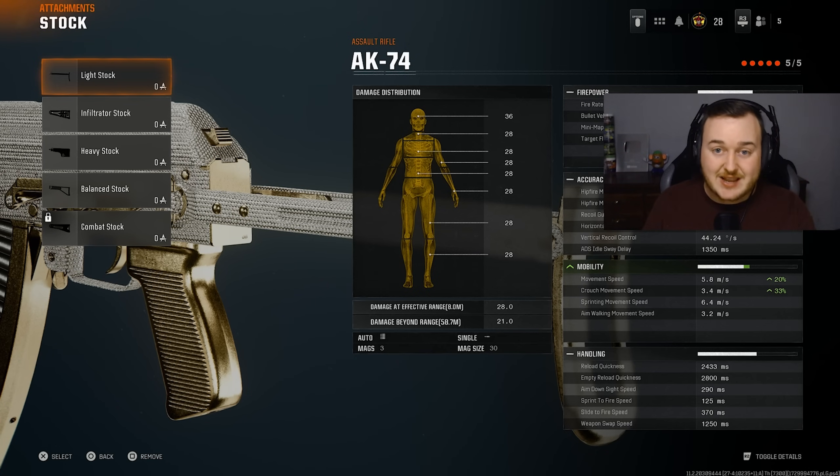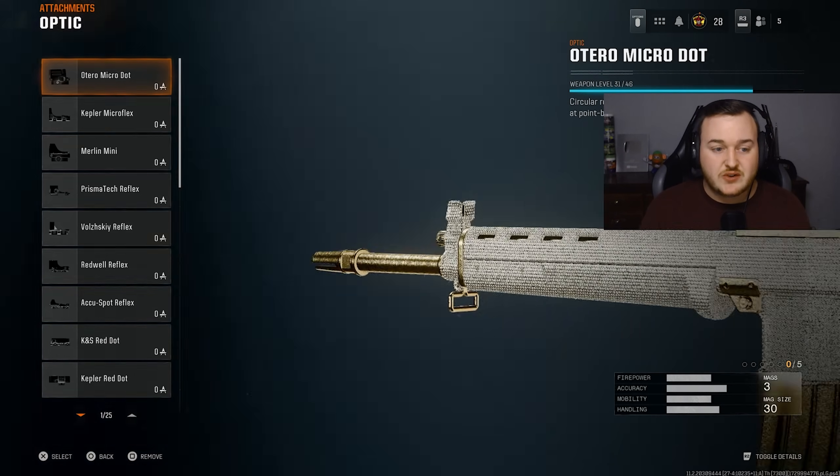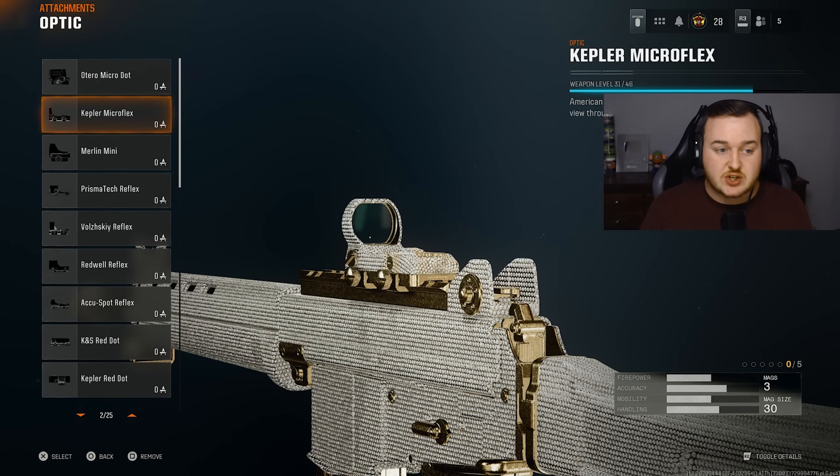For weapon number four, we have the Amis 85 — the Krig 6. The Krig 6 this year has a faster fire rate than it did in Cold War, and it's a very fun gun. This might be one of my favorite assault rifles just to have fun with — high kill games, everything. For my build, I'm not a fan of the iron sights, so I'm throwing on the Kepler Microflex as my first attachment. Add on whatever optic you prefer.